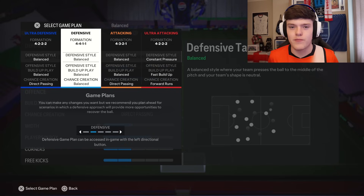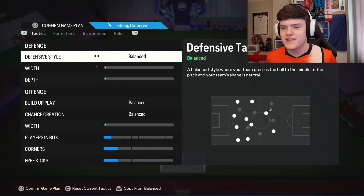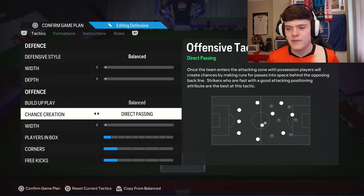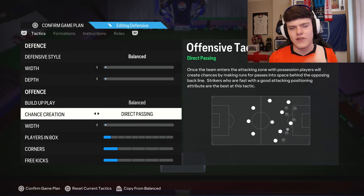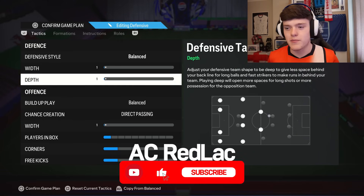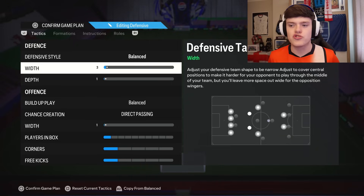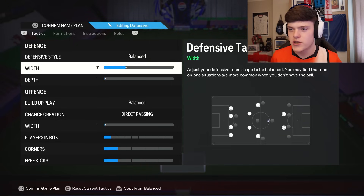For this we're going to select defensive, but that doesn't mean your players are going to act any differently. Straight into the tactics: defensive style is balanced. Most people in FC24 use balanced, direct passing — all pros use it — and that's what we're going to go for. Width: ramp it up to around 40. All pros use between 30 and 40, so you're not too compact.